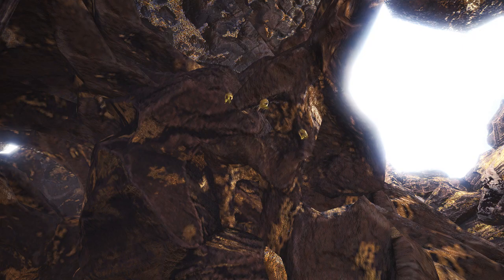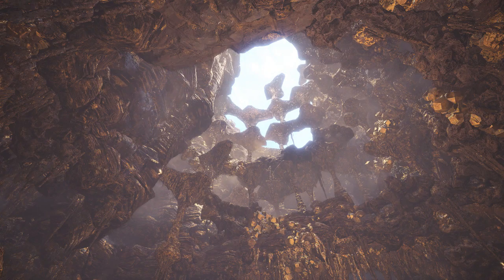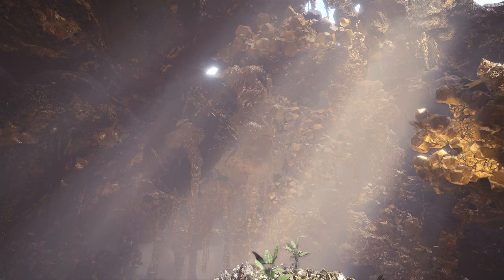The gold scale bats that live here are not much different from those outside the caverns in terms of their anatomy, save for the scales that cover their body. They still cling to the ceilings in near-perfect camouflage when they aren't active, and prefer to travel in groups. The differences lie in when they sleep and what they eat: while scale bats are traditionally nocturnal and tend to hunt small rodents, gold scale bats are instead diurnal and prefer to hunt less skittish prey that live close to the cavern floors.